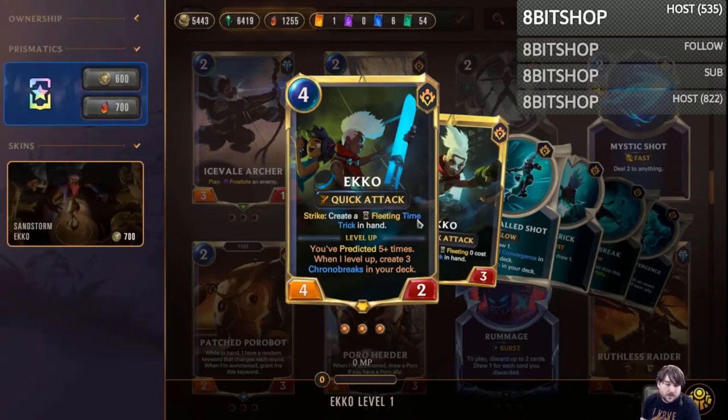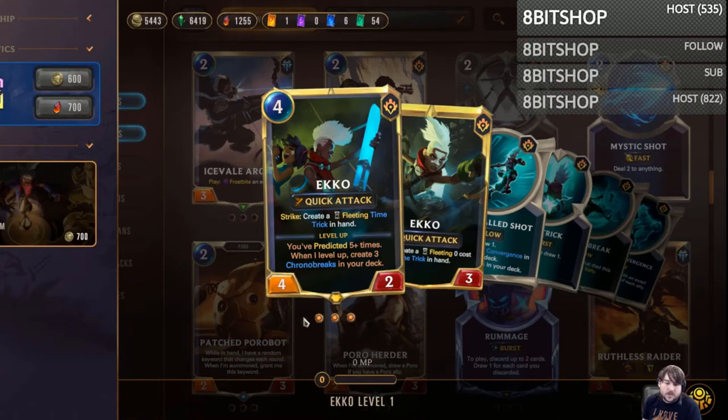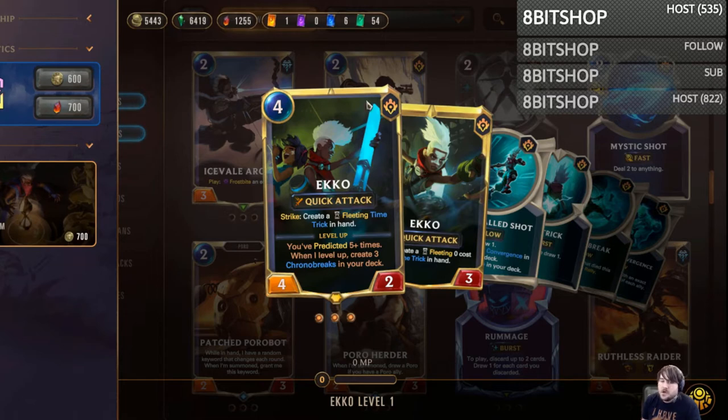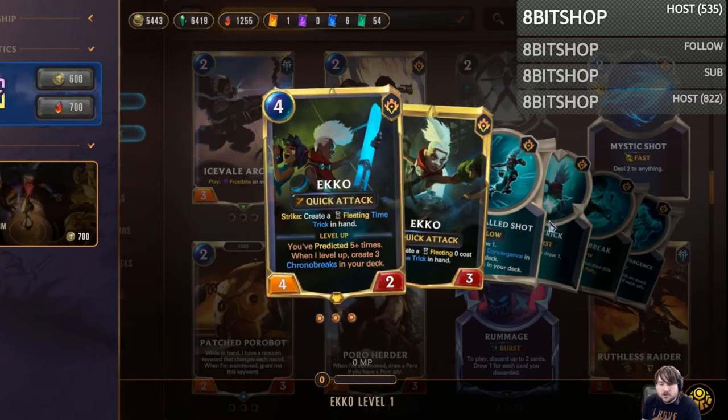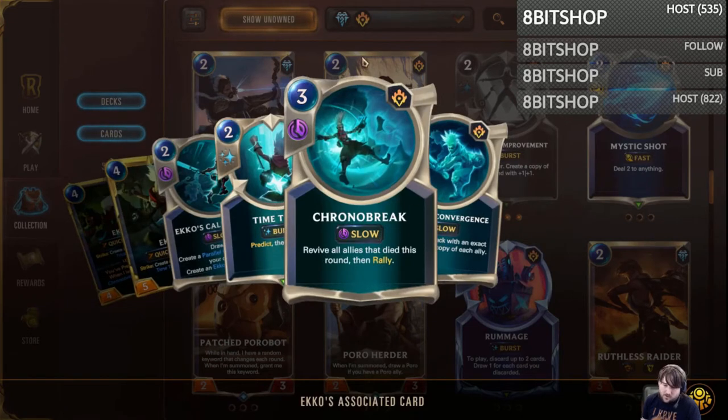We're playing the Echoes. For those who don't know — 4-2 with Quick Attack. When he strikes he creates a Time Trick in your hand. If you've predicted 5 or more times he levels up, and he can level in deck which is very important because that 2 health is a big problem. His 3 health isn't much better but at least it survives Mystic Shots. When he levels up most notably he puts Chrono Breaks into your deck — that's kind of his bread and butter. Chrono Break revives all allies that died this round, and then rallies, which is an absolutely insane effect.